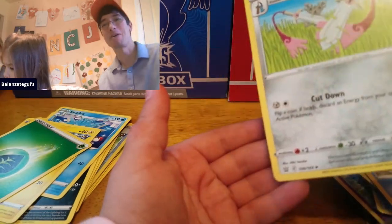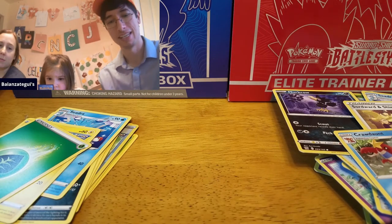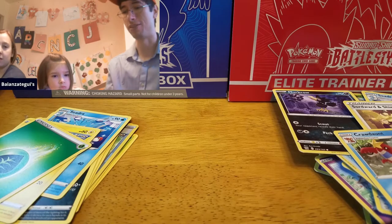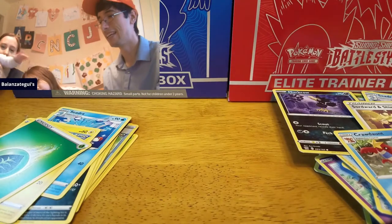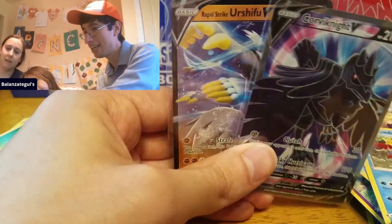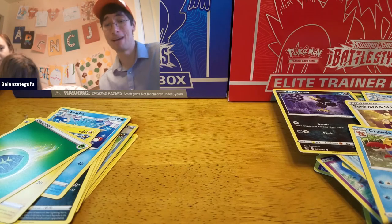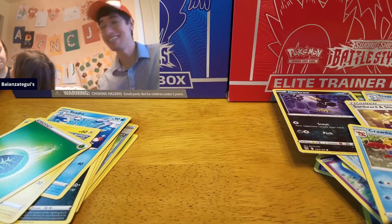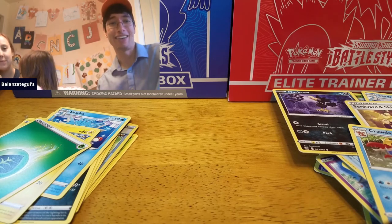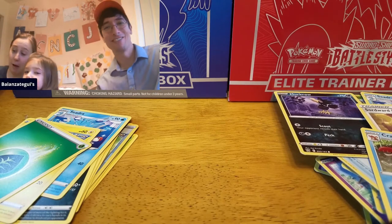That is the pack opening. So we got two hits in each ETB — one V and one Full Art. This was the blue ETB and then the red ETB. I honestly have no clue which one won because we both got one Full Art and one regular V. So let us know — vote down below, which one do you think won? The blue box or the red box? That's it, that's all we got guys, and we are going to head out now because of kids all this week. We will catch you guys later. Love you guys and take care.